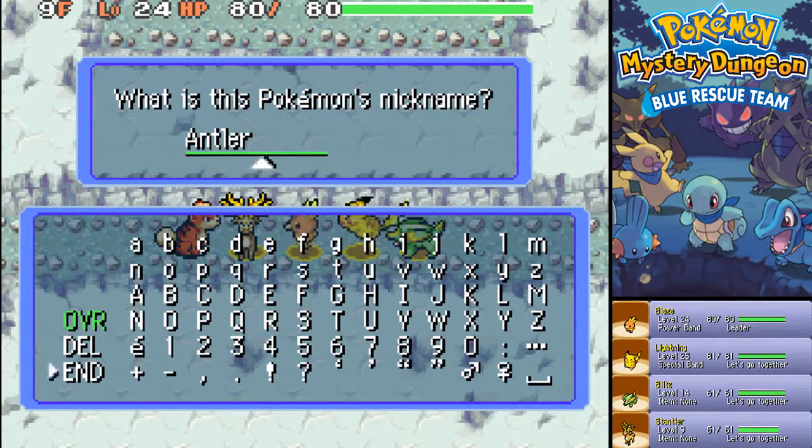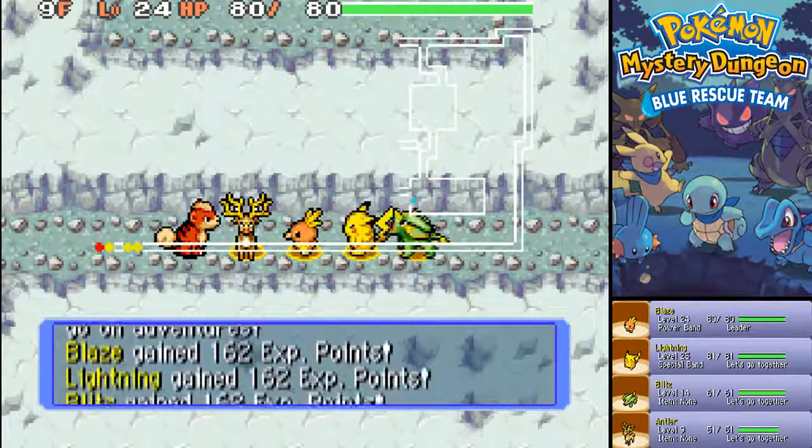But Antler is already in his name as part of Stantler. I was thinking maybe Stomp, but that would be kinda weird cause it's not an element either. Normal-type Pokemon are hard to name an element after, so I'm just gonna go with Antler.